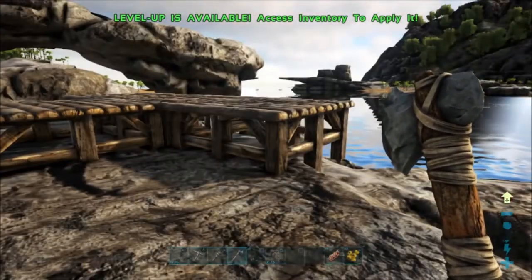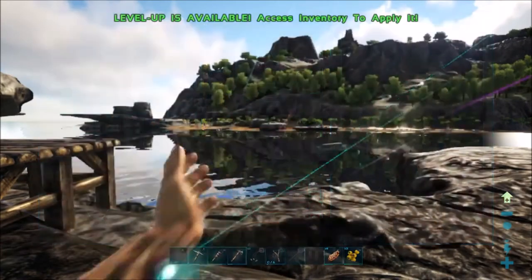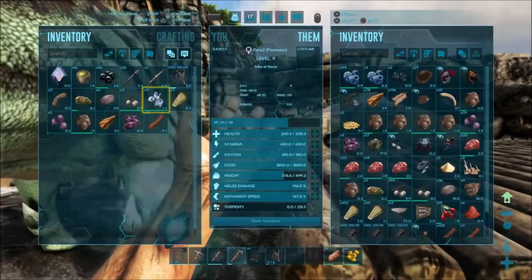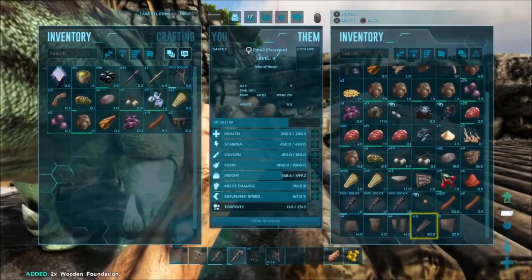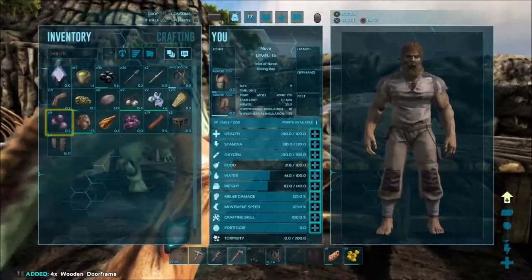Welcome back to another episode of ARK Survival Guide. Today we're going to try to finish this wooden house we're building on this plateau. We have a beautiful view of the ocean, and it's really safe because this is a really tall plateau that predators can't get up onto very easily.